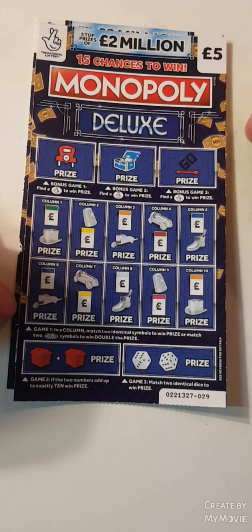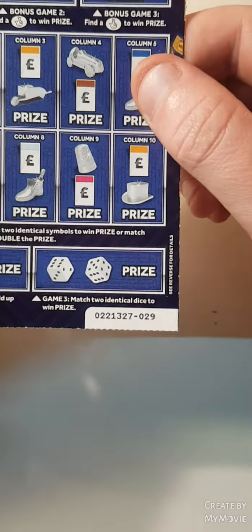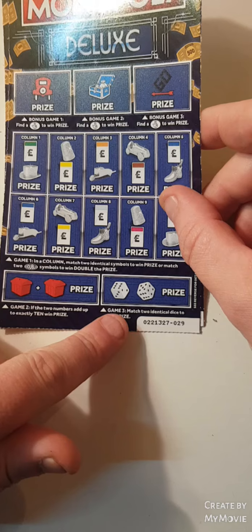Hi there guys, Mr. A-Scratch here. So we have two of the Monopoly Deluxe — we have card 29 and 28. We have to find the fingers up there, match 2 or 2 doubles to win double the prize, add up to 10, match 2 dice.